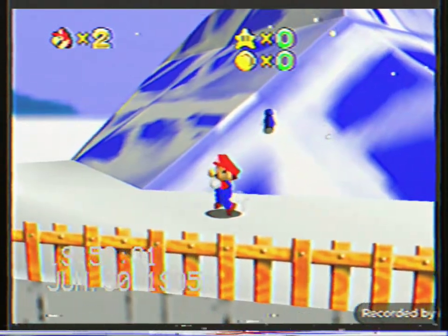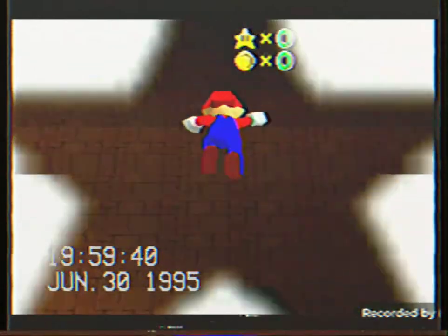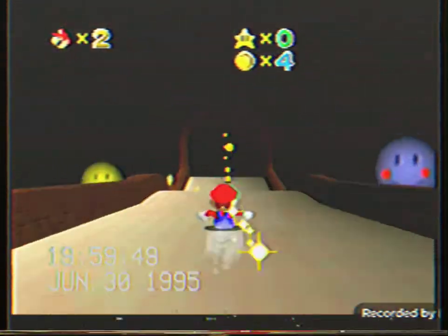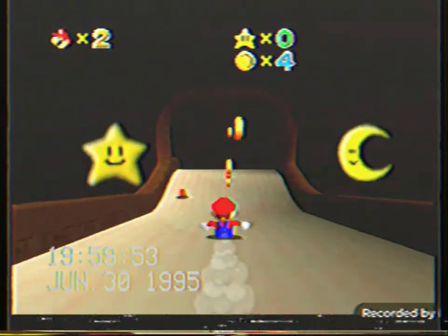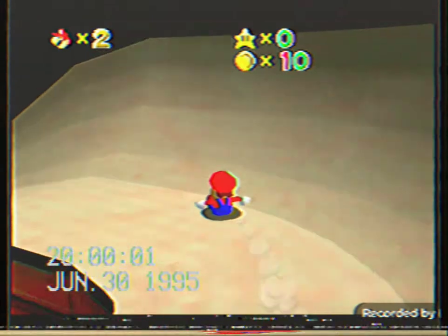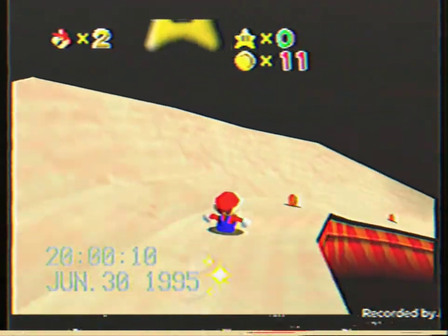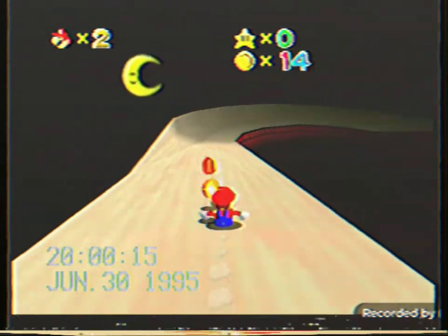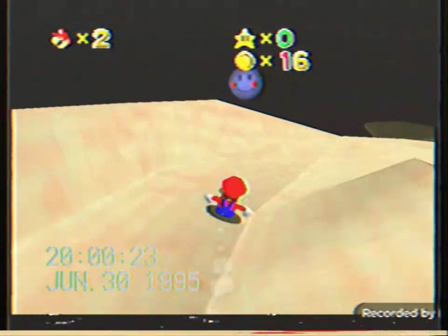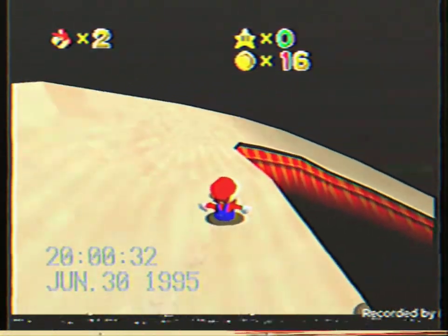The world of Nintendo 64. And yes, there's gameplay of Super Mario 64 where you can go to any world you want. In this game, you can do anything you want in this fine, amazing adventure. The graphics are high — they're high graphics.